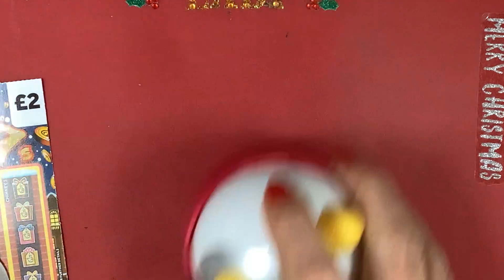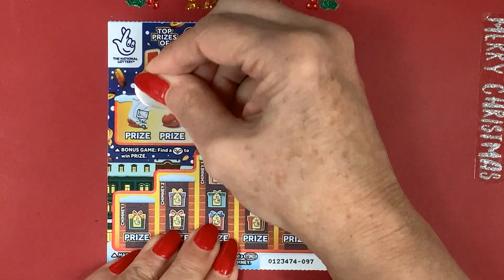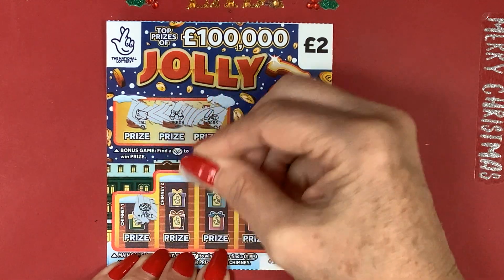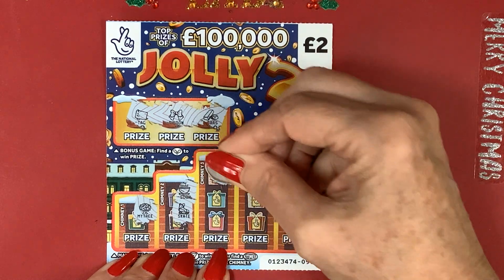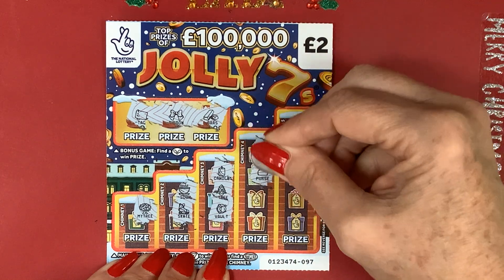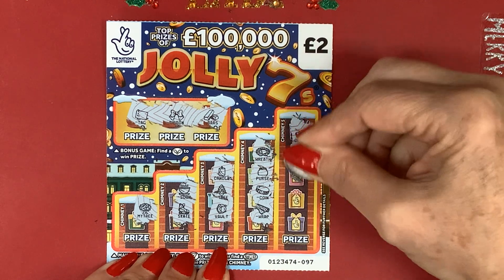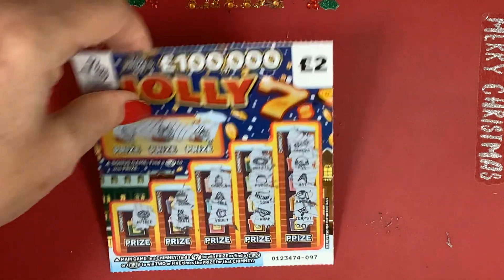Card number 97 - come on! We want holly. We've got a tag, a ribbon, gold bars, a money tree, soup and skate, candle, tree and a vault, a wreath, purse, coin, bubble wrap, cracker, pud, hat, jumper and signpost. Nothing on the second one either.